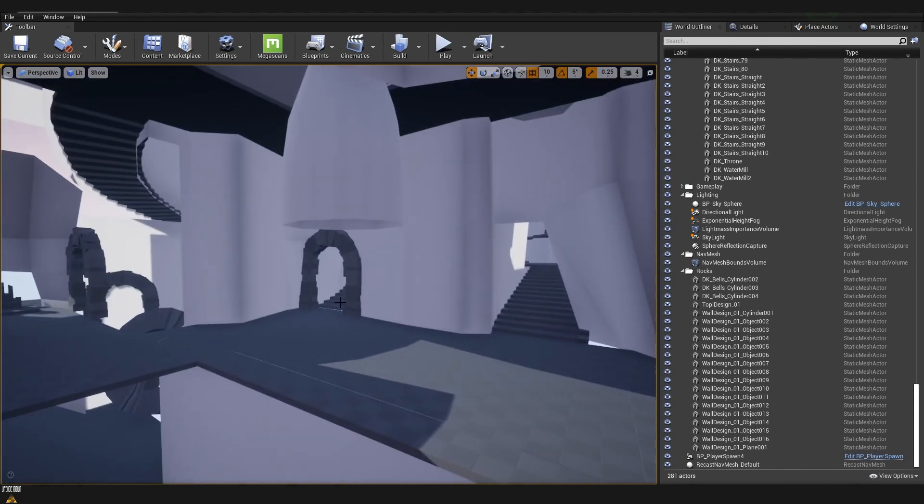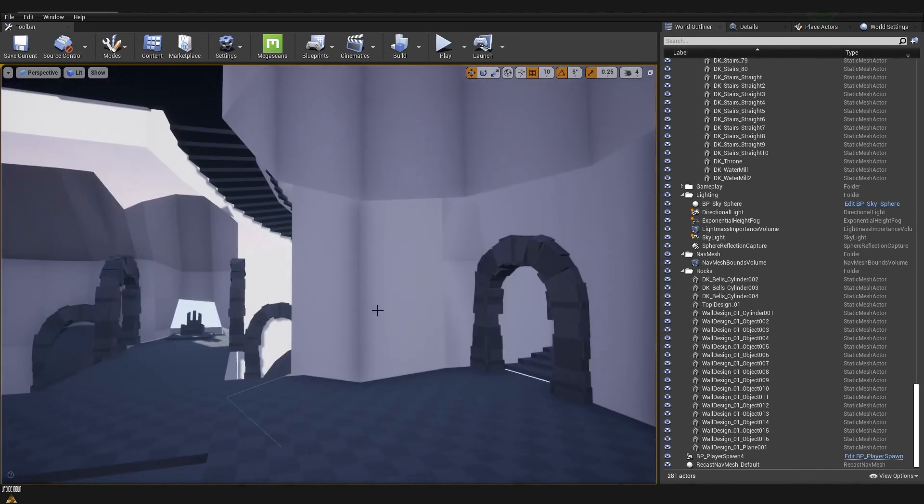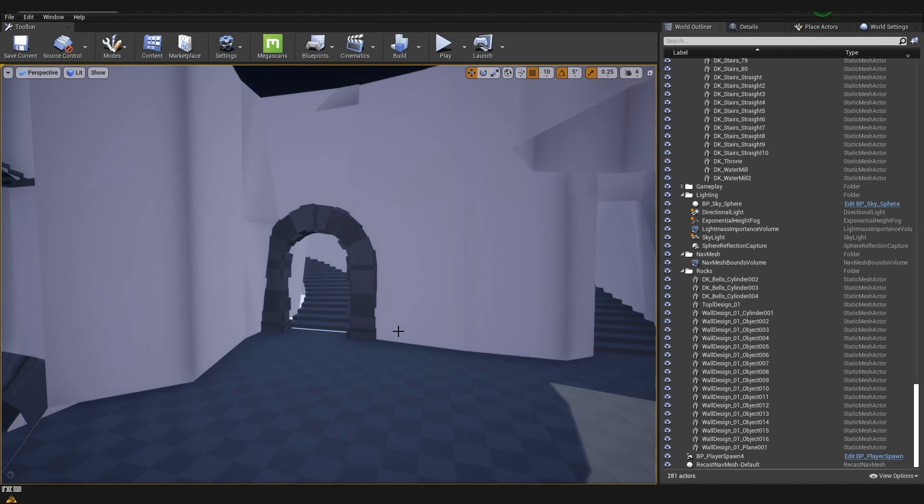Diagonally on the other side of the hole you have the second place where you can climb to the terrace. I wanted to make it a place which is an advantage for closer weapons like shotguns, so the space is less open and a lot more tight so that players can take advantage of those types of weapons.